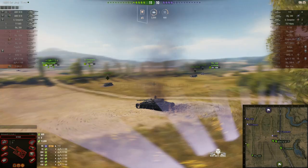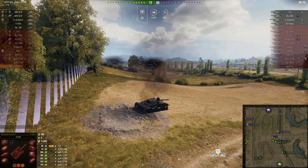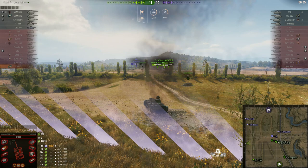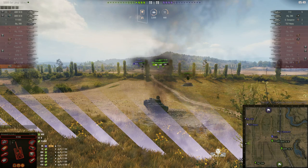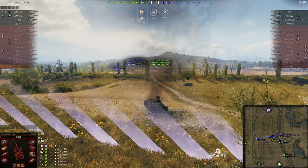Now there's only four enemies left and five on our team. It's a remarkably static battle, and that's mainly because there's no artillery involved. People do argue about whether Arty stops camping or forces capping, but this battle doesn't appear to be going anywhere because there's no incentive on either side to push.